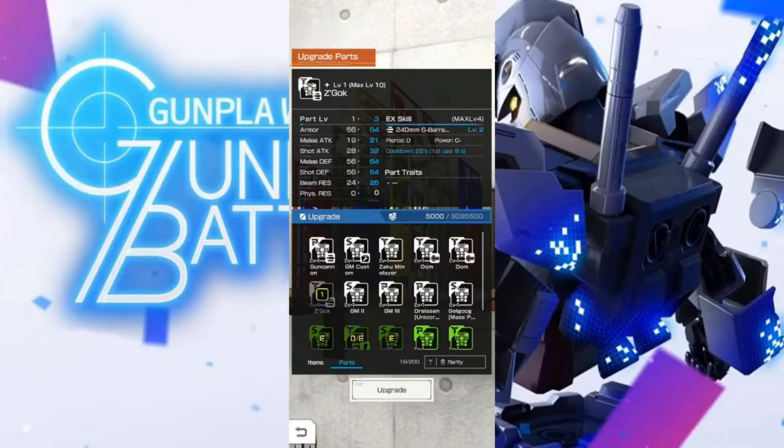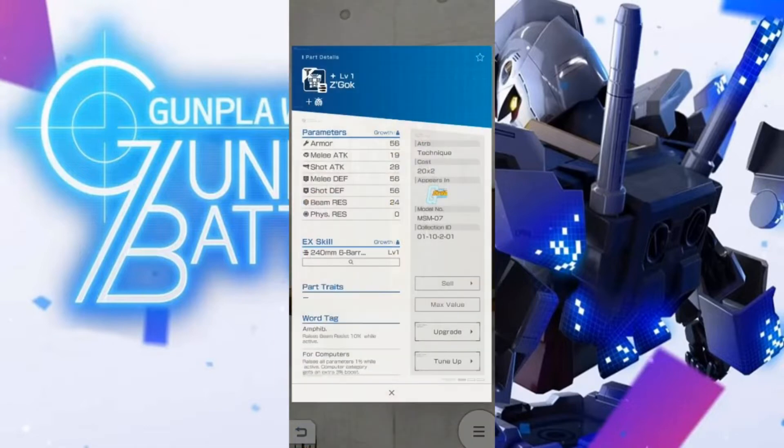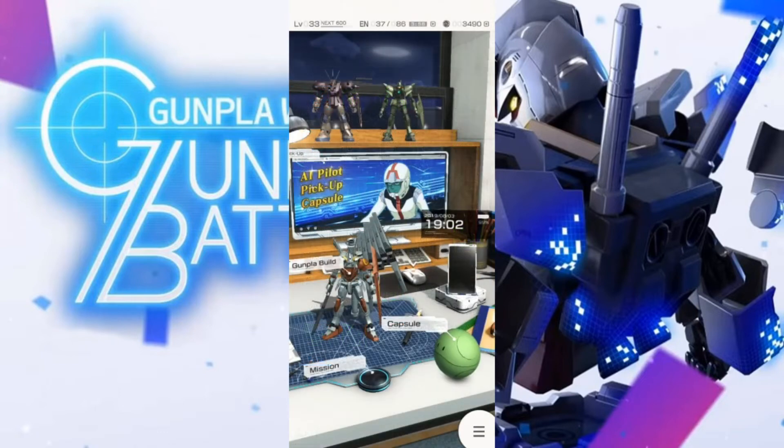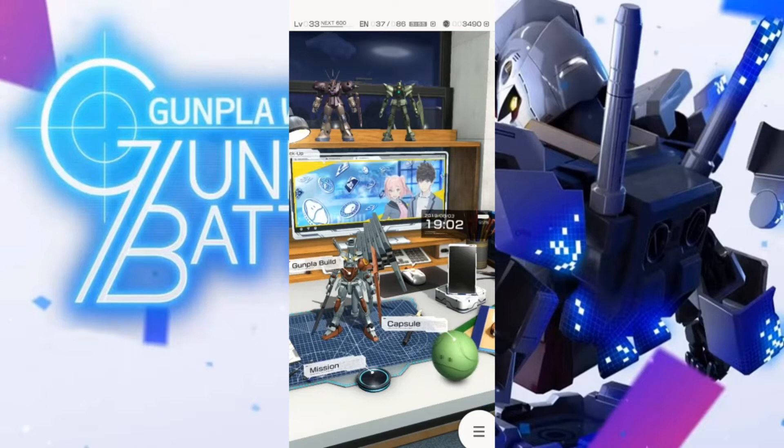The EX skills the pilot uses are affected by the job license as well. If you use an Infighter but have ranged EX skills, don't expect to see them used often, if at all. Conversely, if you use Long Shooter, don't expect it to use self-buffs that don't boost ranged damage or melee EX skills. Little things to keep in mind and how everything interacts.